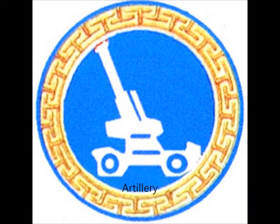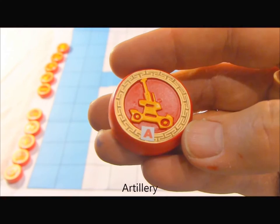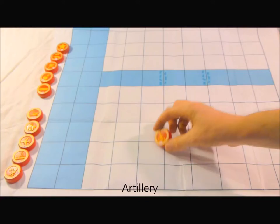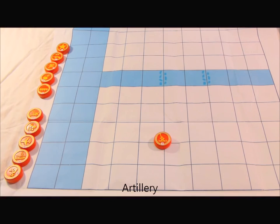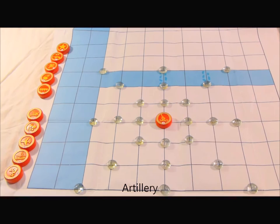The Artillery has quite a range of fire — it can fire and move three spaces in any direction. It can shoot over the water and into the sea. However, it is not allowed to cross the river except on the reef crossing zones, unless it is riding with the Engineer.